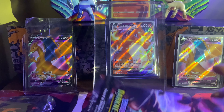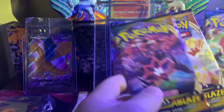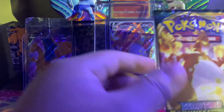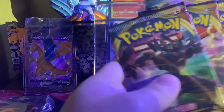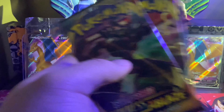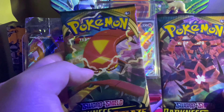I actually have the Charizard in the background as you guys can see. It wasn't actually pulled by me — my brother pulled it — but let's see if I can pull my own here on the channel for everybody to see live. All four packs are opened up: there's an Eternatus, a Charizard, a Centiskorch, and a Grimmsnarl. I'm going to save Charizard for last because we know that's the best card in the set and a very popular Pokémon.